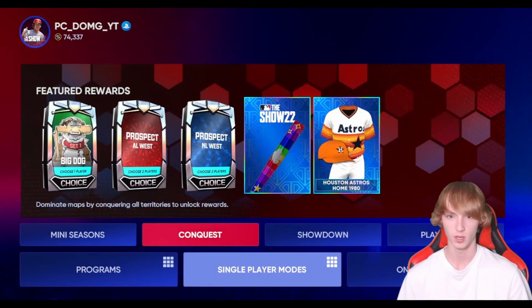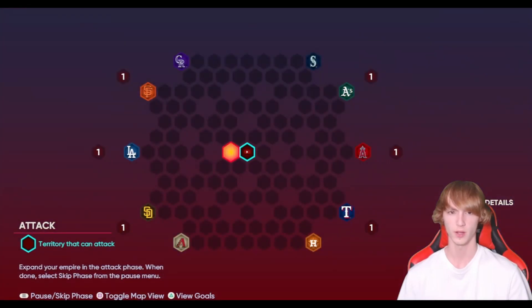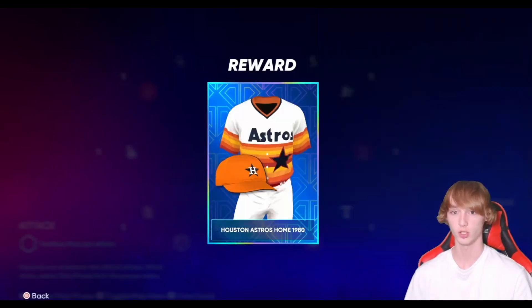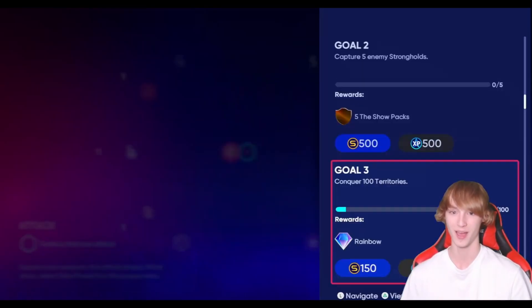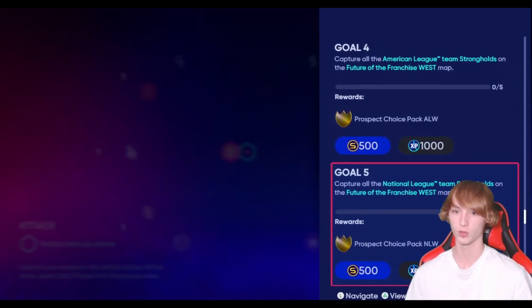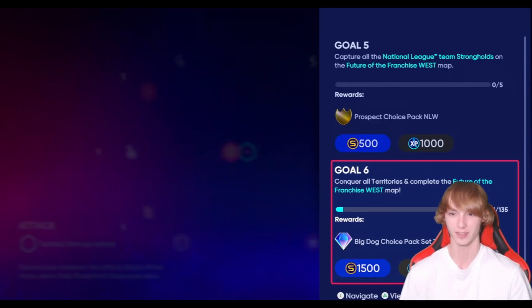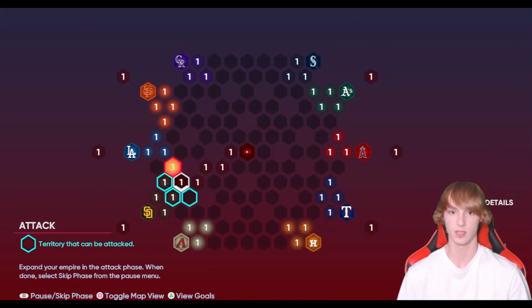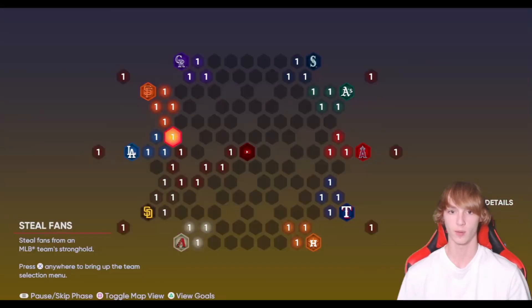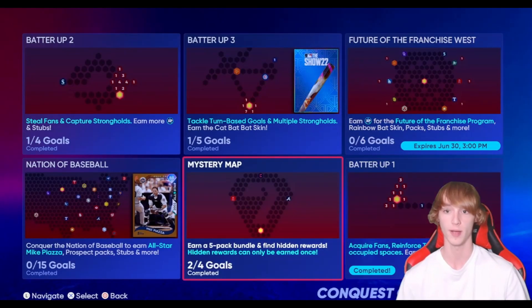Conquest — let's take a look at this here. It looks like we're going to get prospect packs out of this. Looking at the Conquest map: acquire 100 million fans and you get an Astros uniform; capture five enemy strongholds for five The Show packs; conquer 100 territories for a rainbow bat; capture all the American League strongholds to get prospect packs. Conquer all territories on the map and you get a Big Dog pack, but it's also set one. We'll see if there are any good mystery spaces — I got a hidden pack right there, so follow along.